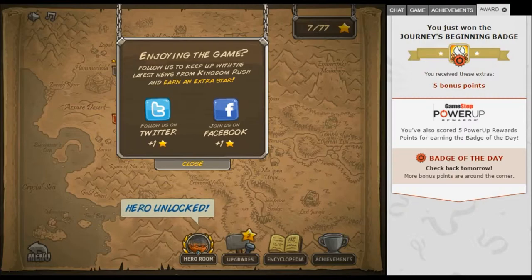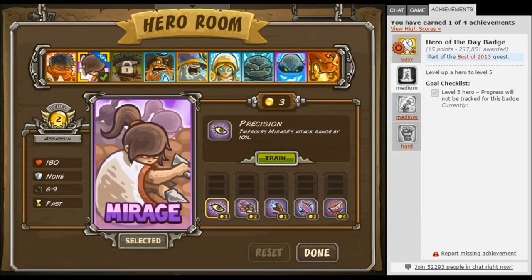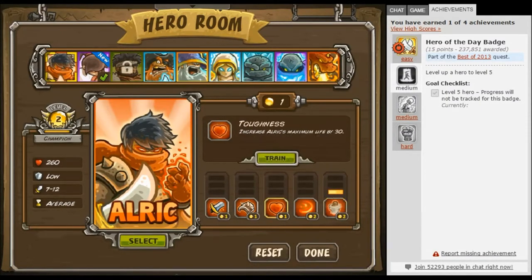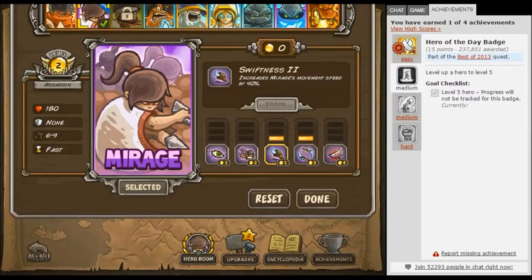Do you want to have the girl or do you want to keep improving the guy? Girl! Let's get training her. Precision — her attack range gets 10% longer. 20% dodge chance. She's faster. Two shadows — two helpers. I like that one. Then we'll do the speed. Yeah, I like that. Done — upgrades.